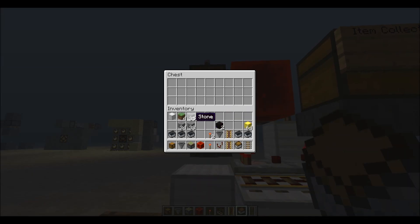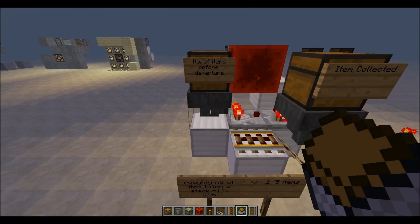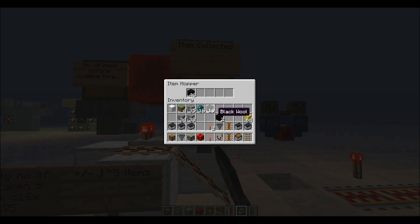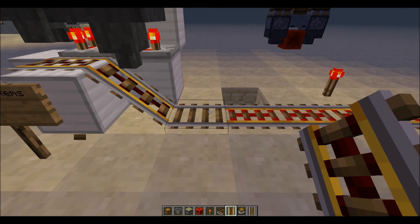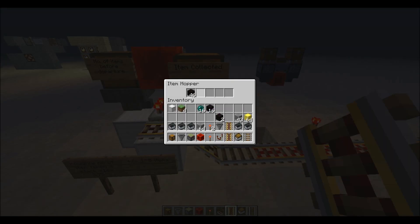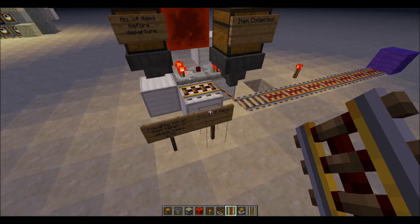A chest isn't really needed — it's just for if you're up on the surface and you want easy access at the same height. So, anyway, we've got 46 items here. So 46 items for 16 pearls.